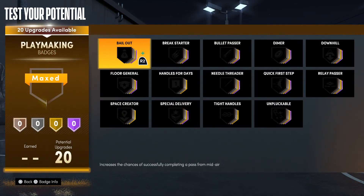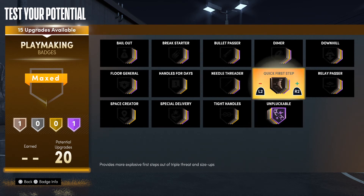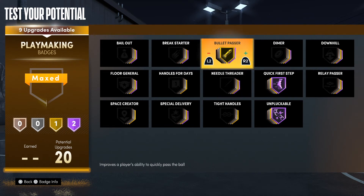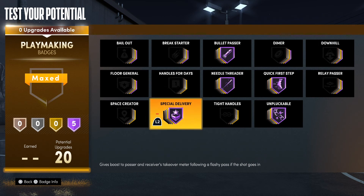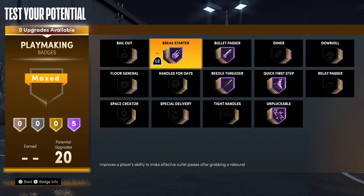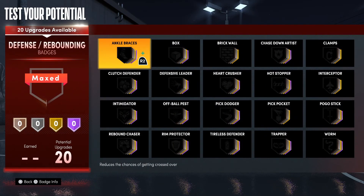In the playmaking badges we got 20 badges, so we're going to do something crazy. We're putting Unpluckable on Hall of Fame, Quick First Step on Hall of Fame, Needle Threader and Bullet Passer both on Hall of Fame. That leaves you one badge. I'd suggest Special Delivery if you run the team rating boost takeover — it'll get you right. But if you plan on getting boards down in the paint, go ahead and put on Breakstarter. I'd be throwing lasers with that badge.